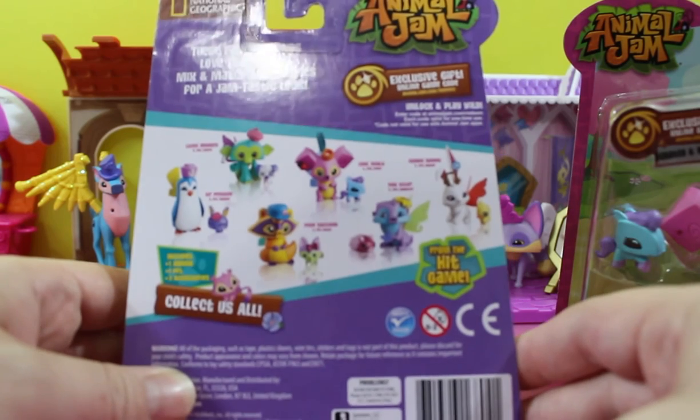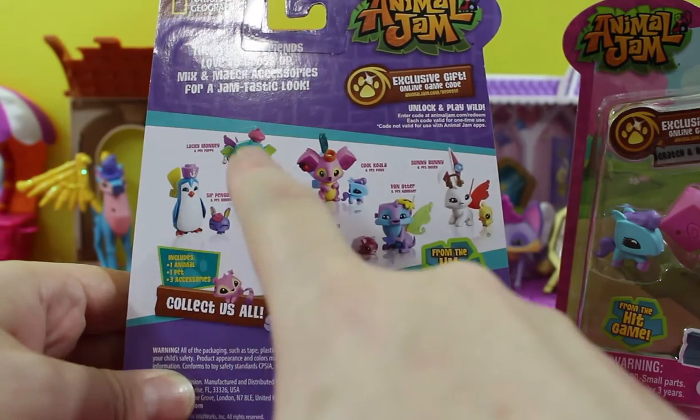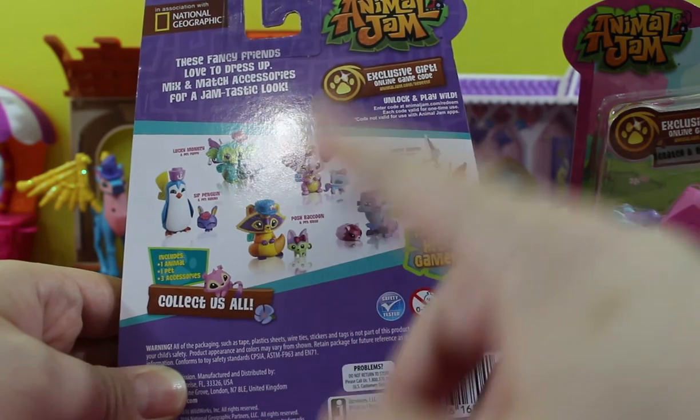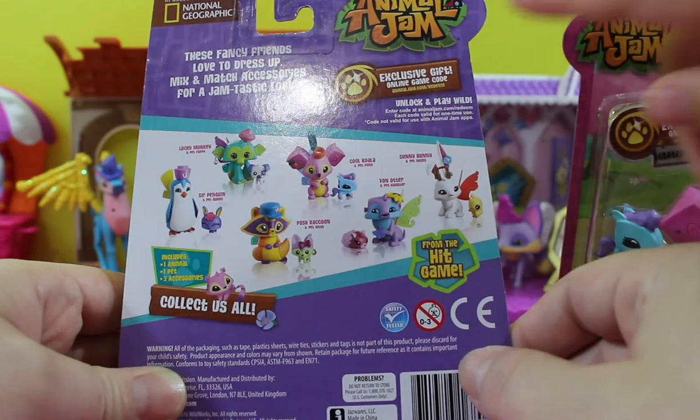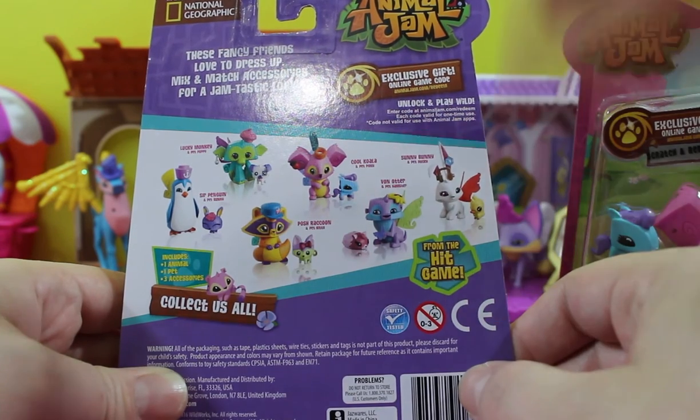You can see on the back here the different animals they have. They got six animals: a penguin, monkey, raccoon, koala, an otter, and a bunny. Each of them comes with little pets. We don't have the bunny, the otter, or the penguin — we need those, and we have these three.